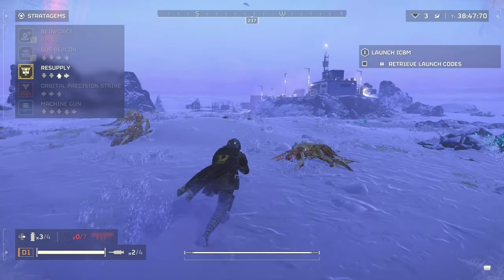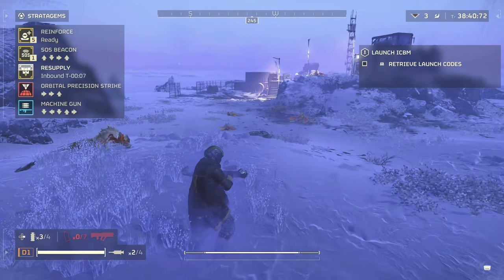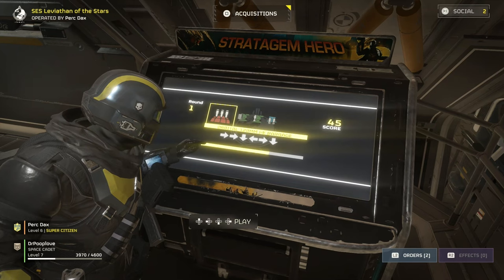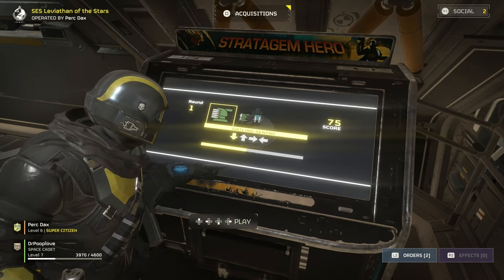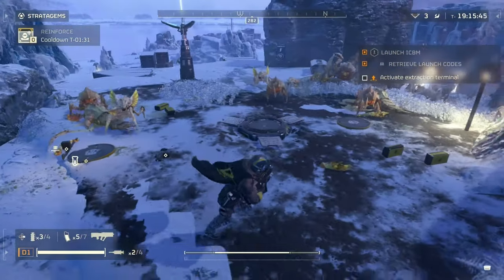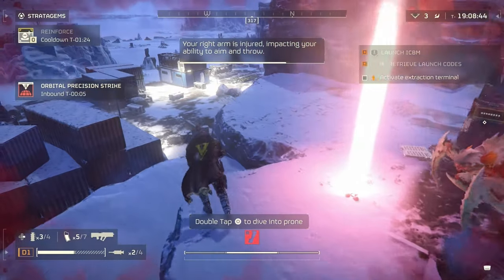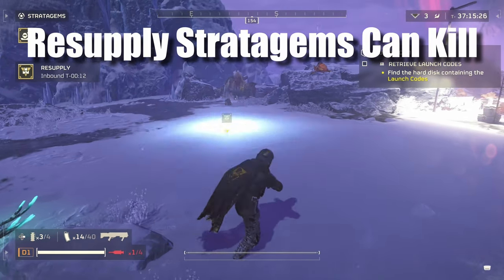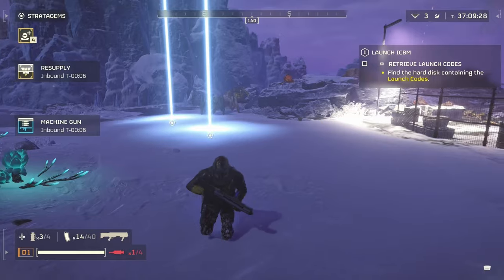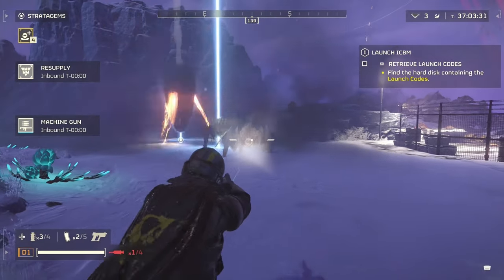Practice the button combos, especially for reinforcements, resupplies, and other commonly used stratagems. The Stratagem Hero game is a good way to practice, but you can also just drill them on your own — it's worth the effort because you'll execute stratagems much faster in the heat of battle. Also, you can actually use weapon and resupply stratagems to take out enemies; it's harder since you need to be more precise, but the impact as they land can take some enemies out.